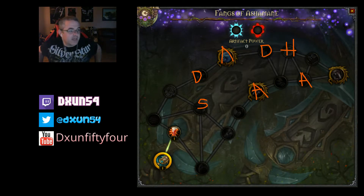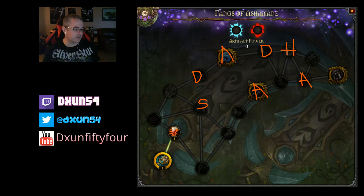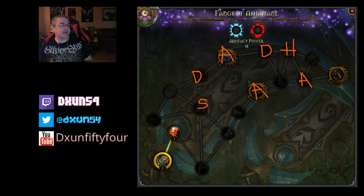Hey everybody, today we'll be talking about the artifact spec for the Feral Druid, Fangs of Ashamane. This one is a little more complex than normal. All the A's on this display are for AoE. The reason I did that is because the AoE for Feral Druid right now on the first build is basically nonexistent, so these three talents might be huge for you.